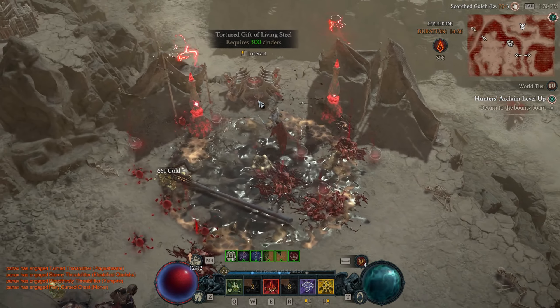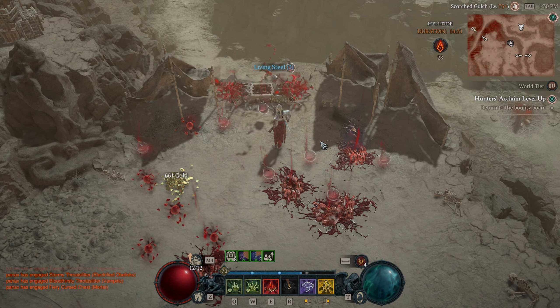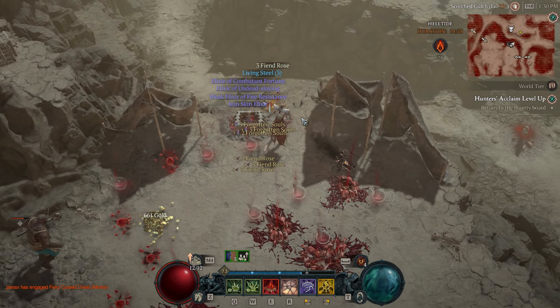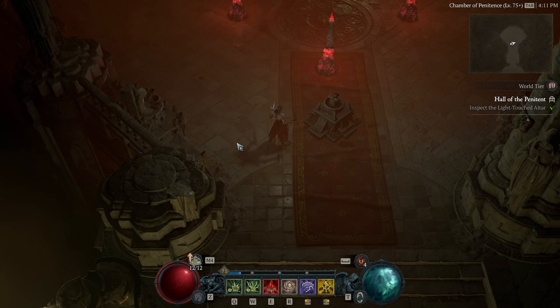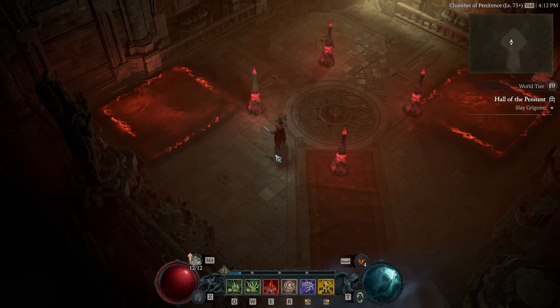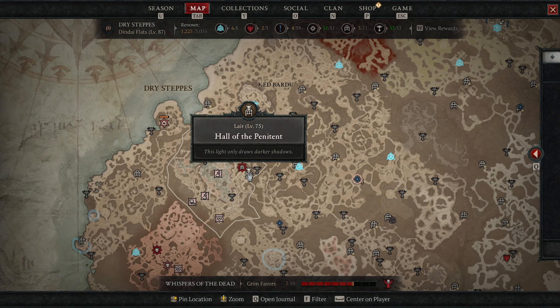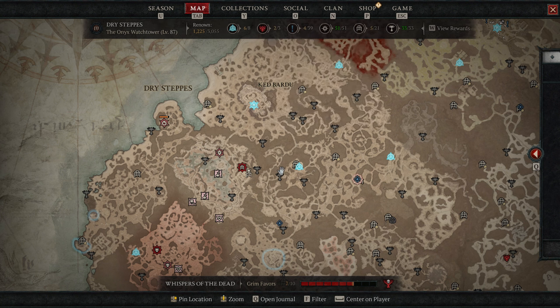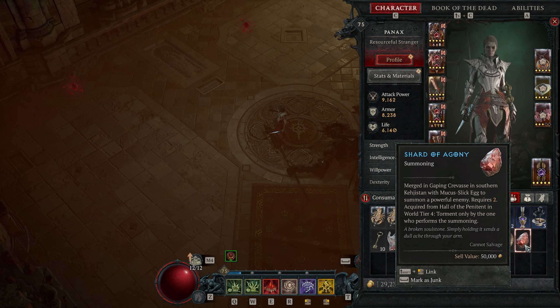Regardless of whether you're in Tier 3 or Tier 4, the chest still costs 300 cinders. The difference is that in Tier 3 you gain only 1 Living Steel, whereas in Tier 4 you gain 3. Since Gregoire costs 5 Living Steel to summon, you'll have to open at least 2 of these 300-cinder chests. Note that cinders disappear at the end of a Helltide, so make sure you have enough time to reach 300 and find the chest. Once you have 5 Living Steels, go to the Hall of the Penitent, located in the Dry Steppes, south of Ked Bardu and west of the Onyx Watchtower. Killing him gives us the Shard of Agony, which is needed to summon Durial.